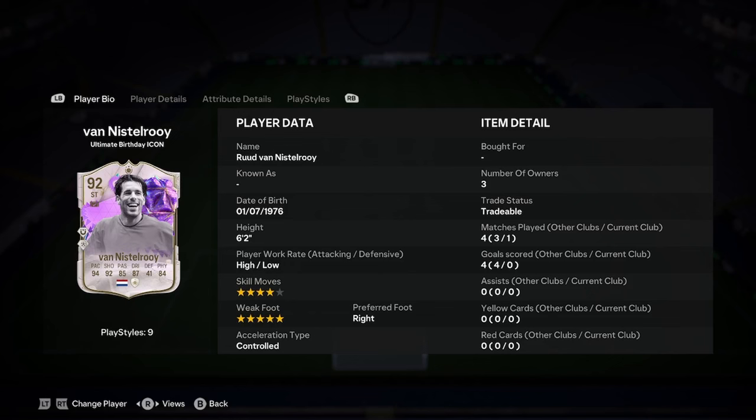Okay, it's Adele. We do the player analysis on the new Ruud van Nistelrooy birthday icon card. This guy looks insane, so let's jump into it here.